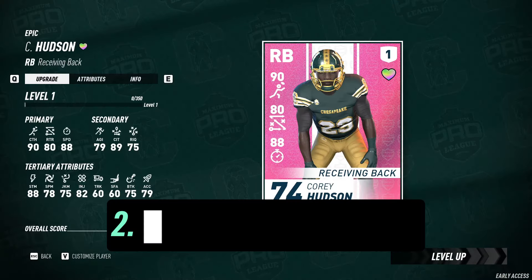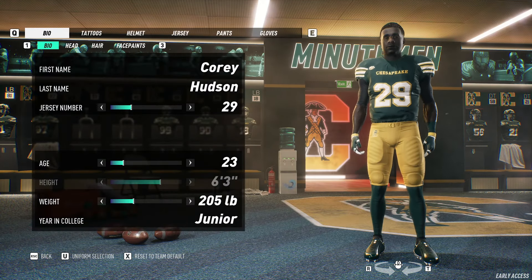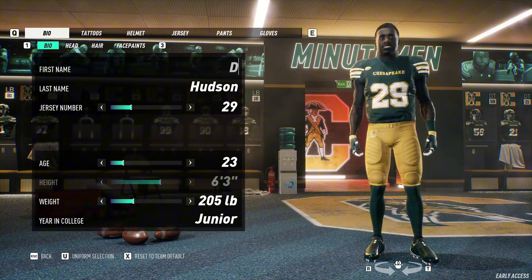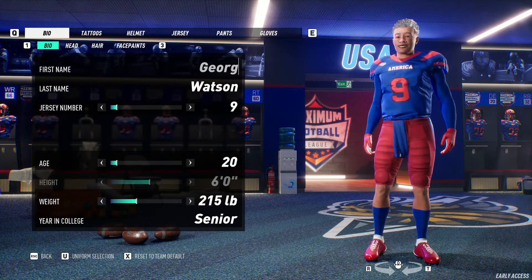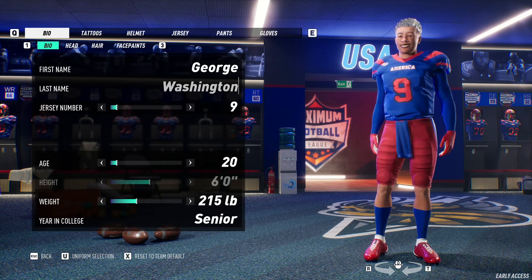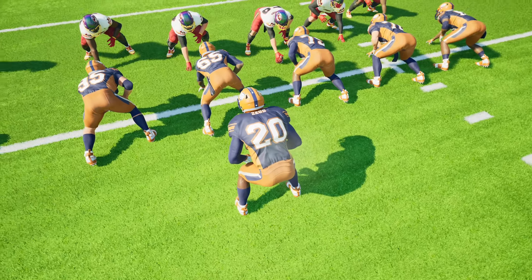2. Customize your cards. Make every player the player you want them to be. MPL allows you to edit the name and appearance of every card in your deck — make a full team of ex-presidents and have George Washington commanding the huddle, or Zeus playing middle linebacker for a team of Olympians.